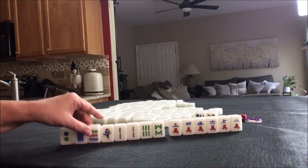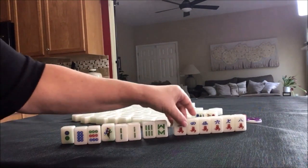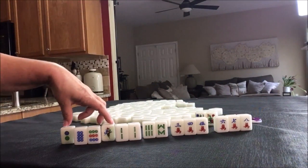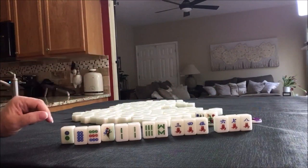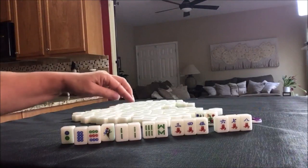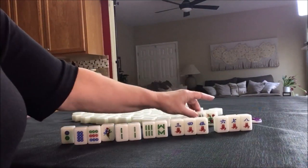If we were playing at a zero fawn table, I would do all chow. Here's a pair — you always have to have a pair. We have four blocks and two isolated tiles, so you need five blocks: chows or pungs. Here we have two chows and two potential chows and a pair. All we need is a seven bam or a seven dot for an all chow hand. All chow and our flower would be two fawn — totally fine at a zero fawn table.